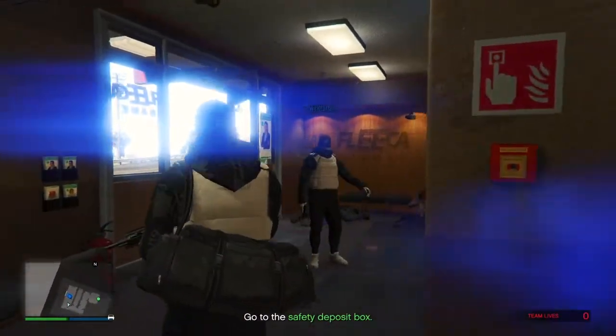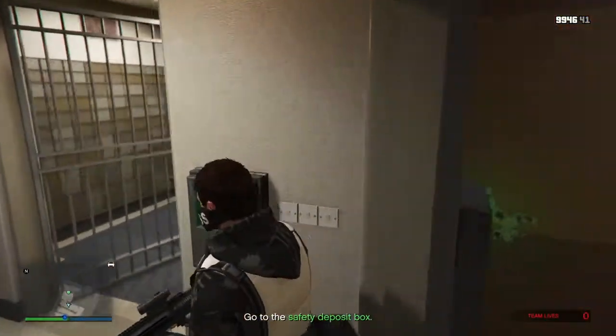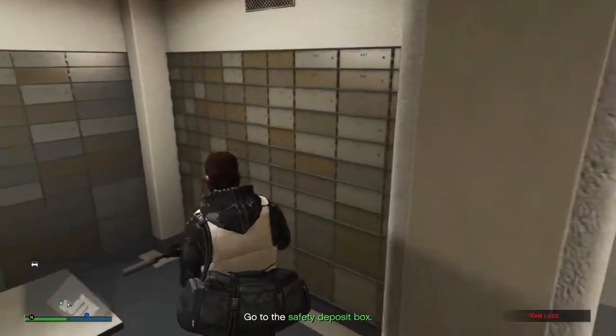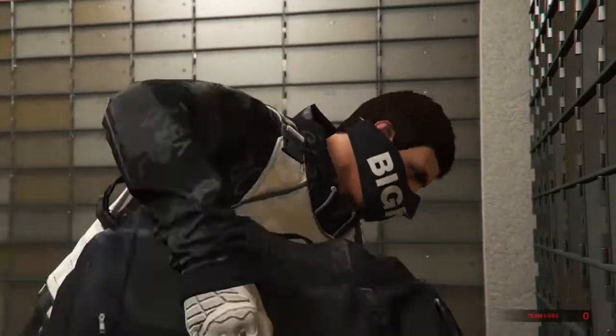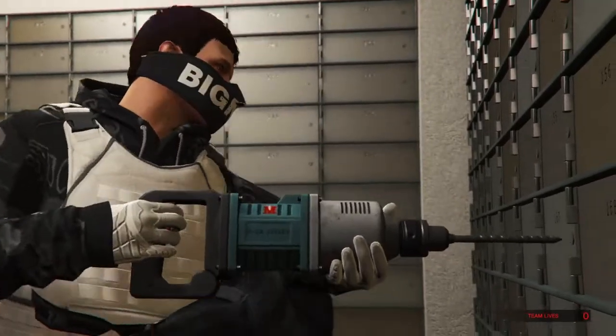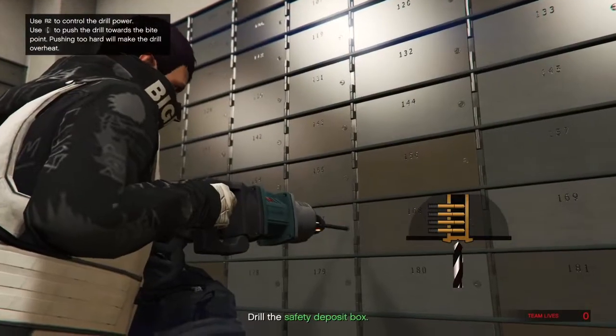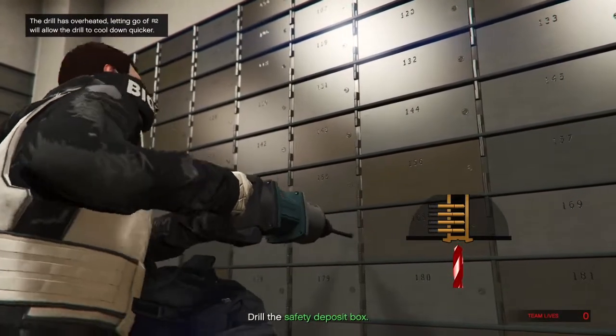For the heist, you can either be the driller or the driver. The driller has to drill into the safety deposit box, and the driver has to do crowd control and also drive away from the bank. The heist only has two setups, and with one of these setups you get the Kuruma, which is a bulletproof vehicle — which is pretty dope. I recommend buying it in free roam.